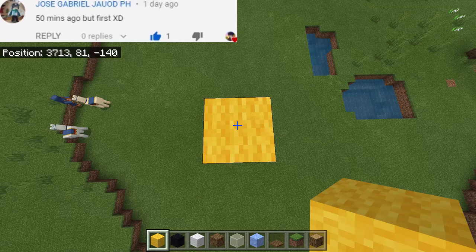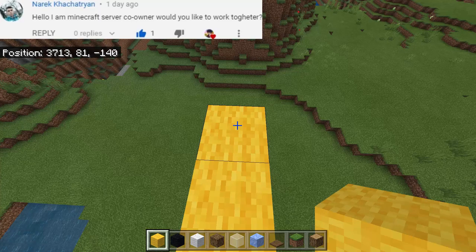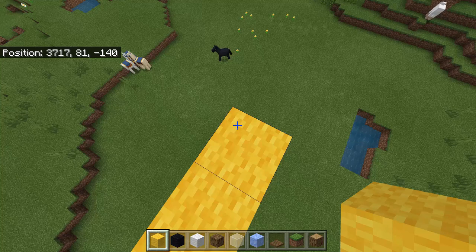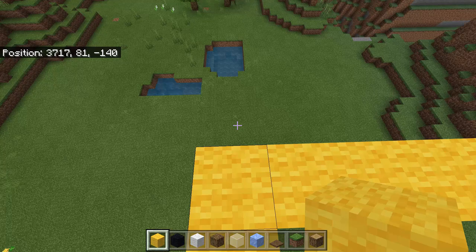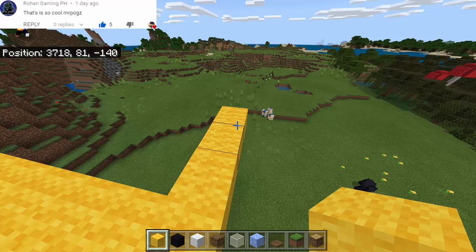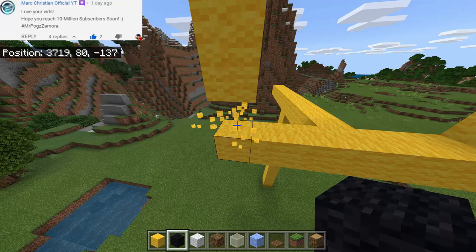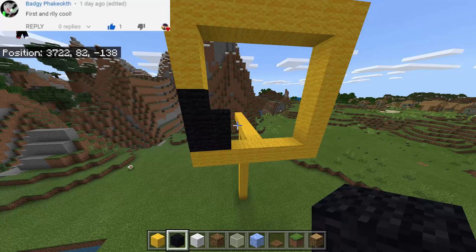First, all we have to do is to stack up yellow wool to our desired height. So let's say our farm will be as high as this. From here we will count 1, 2, 3, 4 — so that's gonna be 5, and then also 5 going this way. Next we will go to the front and count 3, and also to the other side 3. Then we will make a square going up to 7 on each side, and then connect these two. So we have now a square.